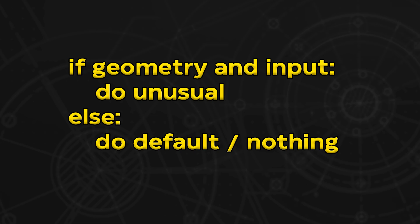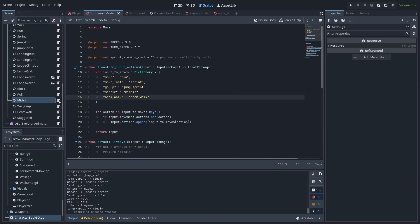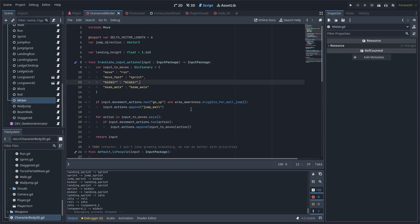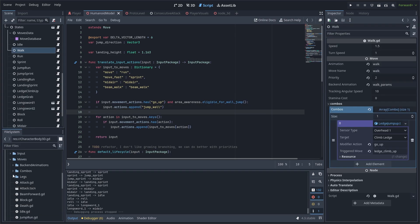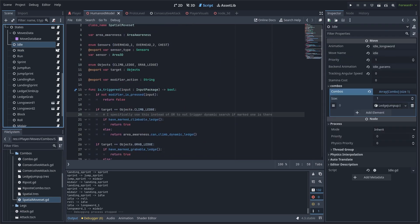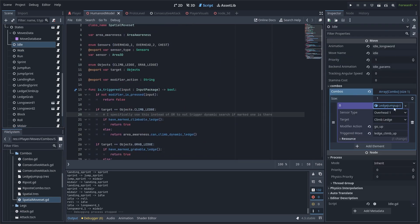With this base, we are able to explore options. As discussed earlier, all advanced locomotion has one formula: if some geometry factors are present and a certain input is pressed, do the unusual thing; if not, do the usual thing or do nothing. For example, in my mid-air state, we can check geometry to tell if we are near a wall, and if so, we map the otherwise-ignored action 'go up' to the wall jump move name. We can also use our pre-existing class for complex contextual mapping — the combo class. For example, we check if we are near a climbable edge, and if so, we map our 'go up' action — otherwise interpreted as jump — to the climb-up action.